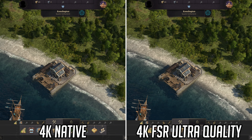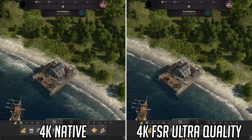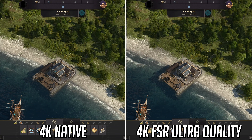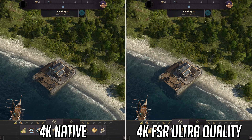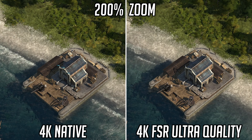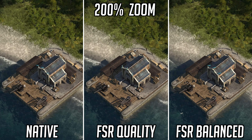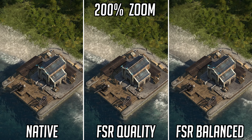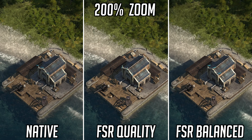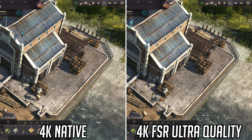Moving on to Anno 1800 — I fired up a quick game in sandbox mode to look at the image quality. Starting at 4K, ultra quality mode is doing a great job against native 4K. Even when zooming in, the two are certainly very comparable. The barrels dotted about the place do have slightly more definition in the native 4K presentation, but things are definitely looking good for FSR. It's not until FSR balance mode where the softness becomes a bit more obvious, but even then it's still a great looking image. When moving the in-game camera closer to the building, FSR still holds up really well against native resolution.